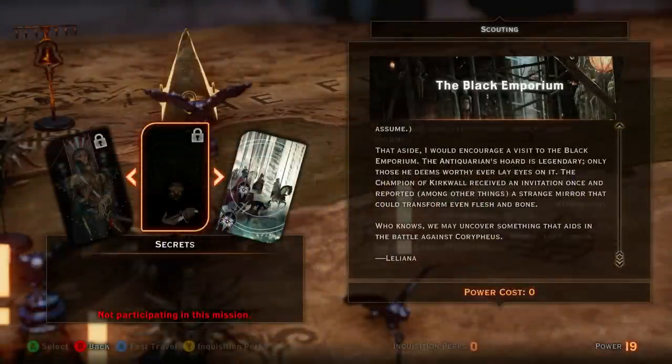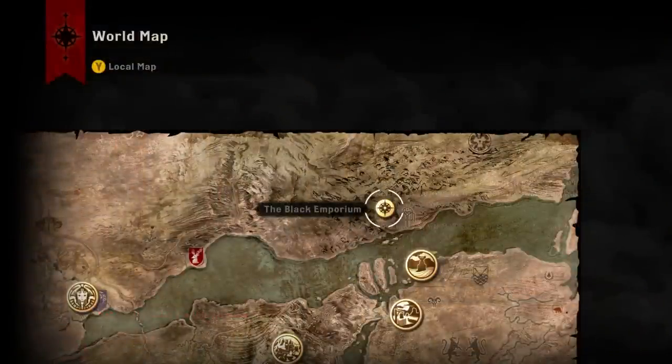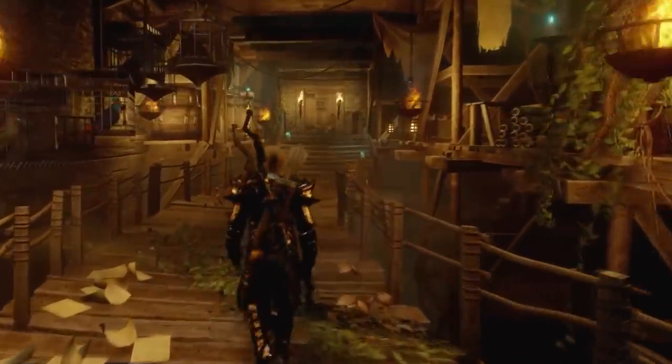To access the Black Emporium, go to the War Table. You can unlock the location like any other area, but for no power cost. You can then later return through the world map. You can access the Black Emporium pretty early on, even before first venturing to the Hinterlands.